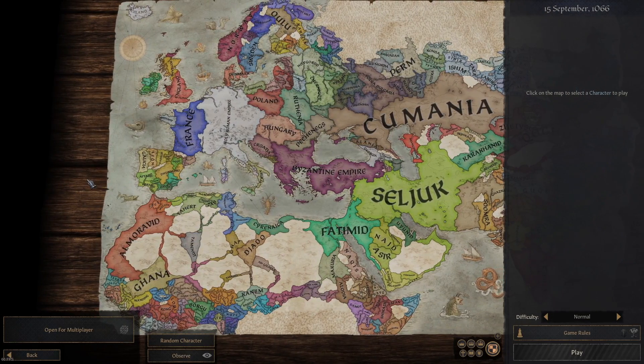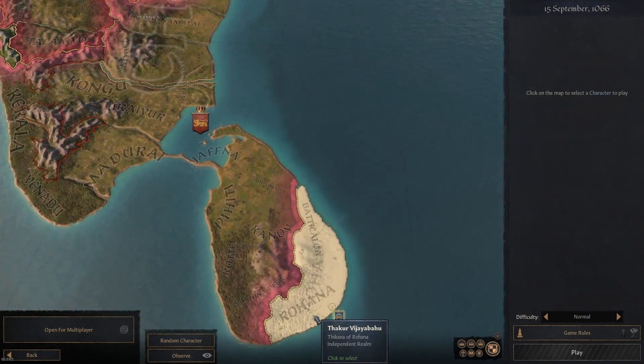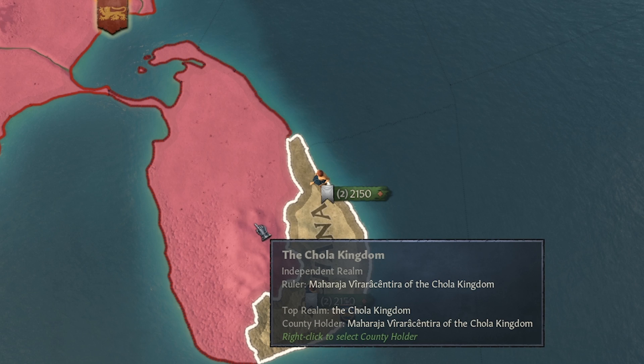So here's the world map. This thing is freaking massive. We're not going to try to conquer the entire world map though. We're just going to start down here at Rohana. And our immediate goal is going to be to try to conquer this entire peninsula.